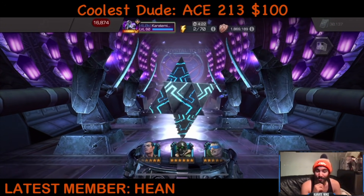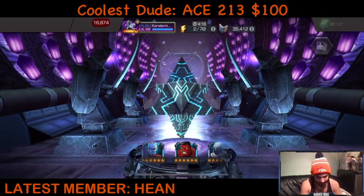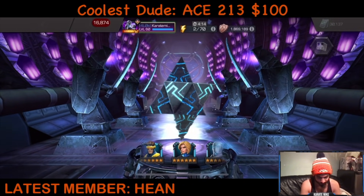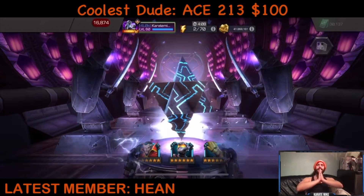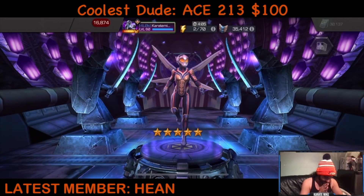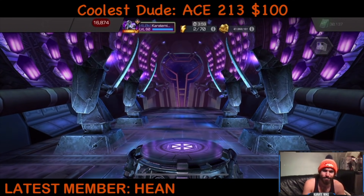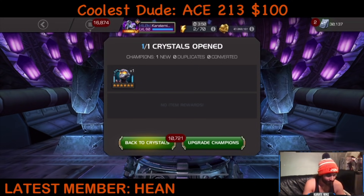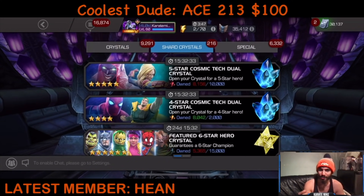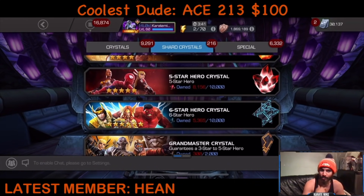This is our reward for the 7.2 100% legend run in one sitting. Let's see what we get — six-star version of... oh dude! I'm so happy with this. That's one of my top three most wanted champs as a six-star. It's literally torch, apoc, and wasp are my three most wanted champs. I can't even complain. I opened so many featured crystals looking for her. I never brought my five-star to rank five because I've been waiting for the six-star.